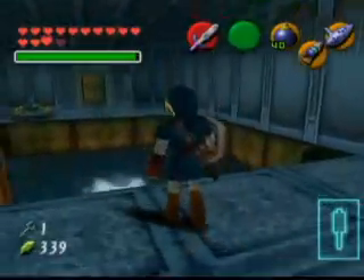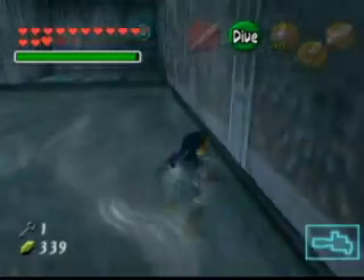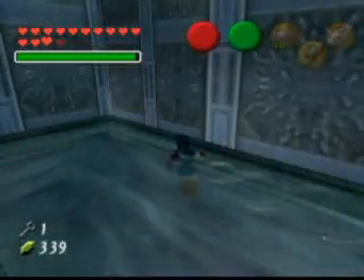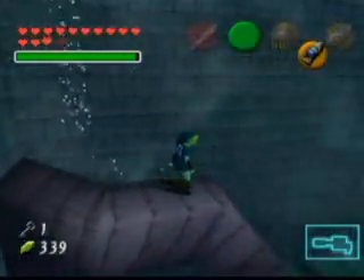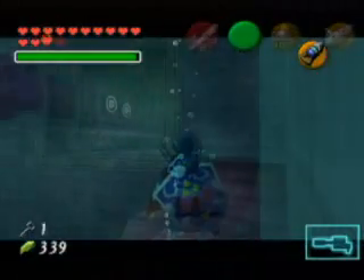Hitting this switch will make a waterfall rise up, which is only up for a few seconds, so you've got to hurry and use it as a ledge. This takes us to this little fun room. On the water this room is currented, so you'll kind of spin around in a circle. What we want to do is land on the flat part of the snake statue over here. This will allow us to both hit the grip switch and the switch with the hookshot at the same time. That opens up a gate so that we can hookshot our way through.